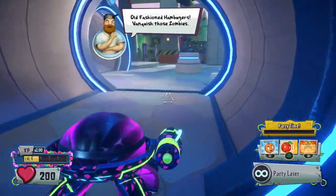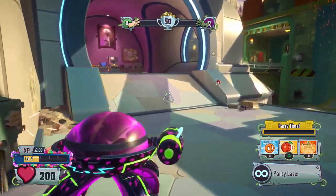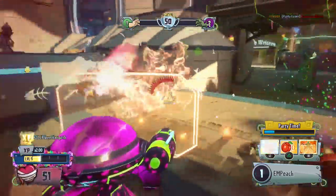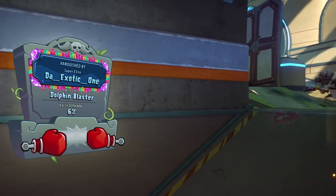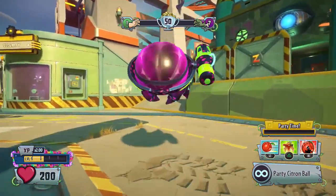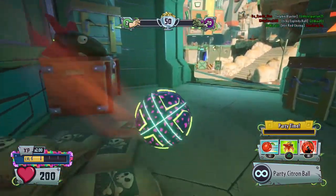Now we're moving on to the Party Citron. He has a couple of changes to showcase. His close range direct hit is still 11 — so he still hits just as hard up close as before. But his long range direct hit went from eight to four, which is a huge drop — that's half. And his blast damage went from five to two, so he has next to no blast damage. It's not even worth trying for that.